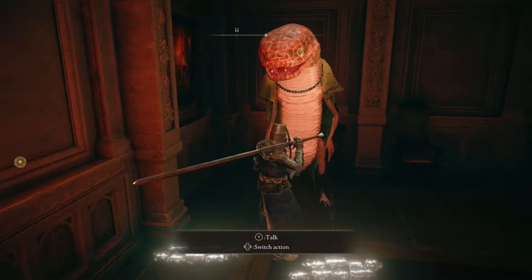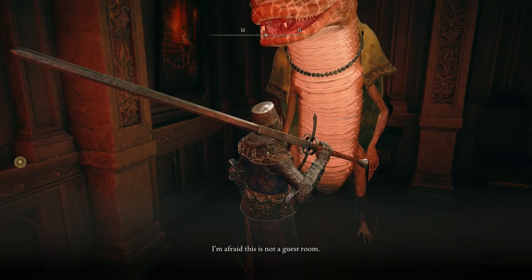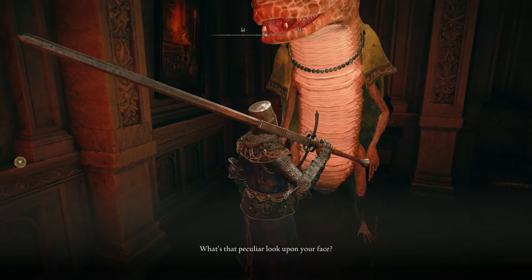Exhaust all of her dialogue — find out that she is the daughter of Tanith, and she will ask you to keep this secret safe between the three of you.